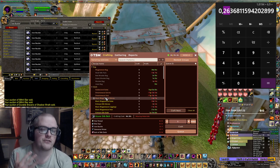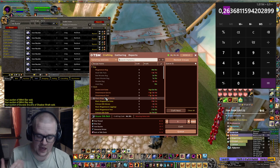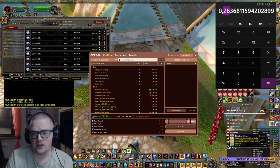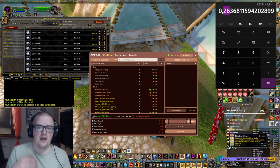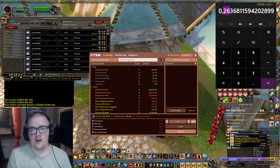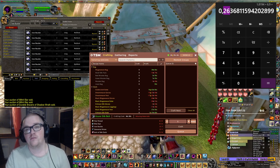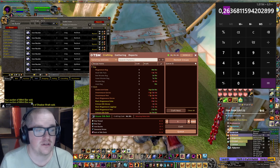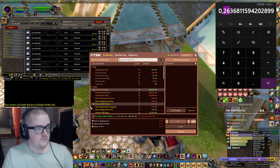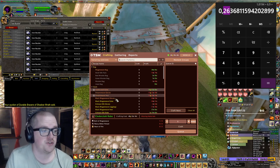There are a lot of items for every single profession. If you have leatherworking, for example, you could look up the hand-stitched leather belt, embossed leather vest, dark leather cloak, hillman's shoulder — who knows, there might be like one gold in profit on them. Try to look for your specific profession and see what the profit margin is on it and how much you can get from it.